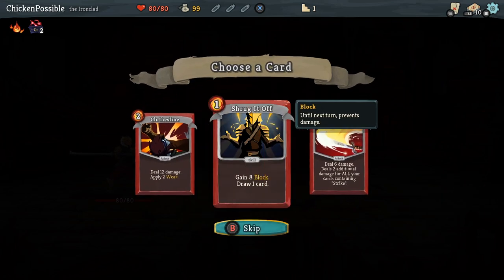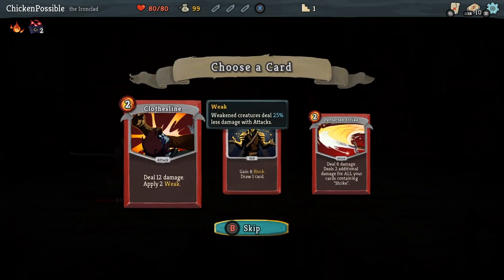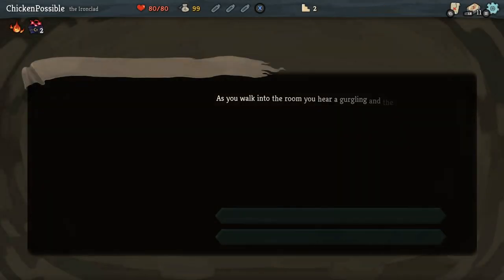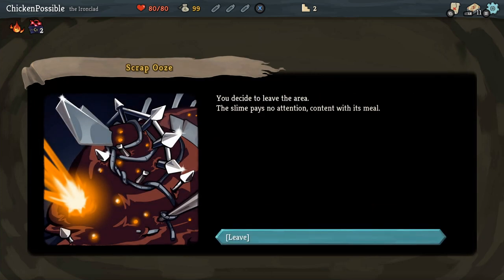So you can choose to use your rewards here. I usually went for choosing a card that was damage-oriented, some sort of attack-oriented card. And sometimes you'll get to these question mark sections, which don't really help you out — you can just leave or choose something. It doesn't really matter what you choose there for the most part.